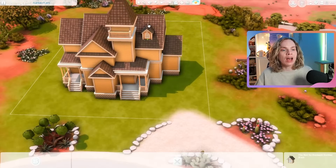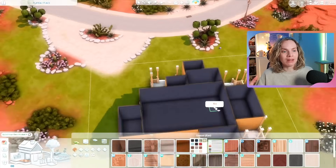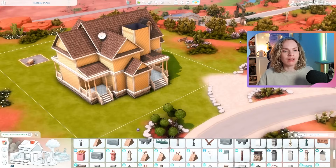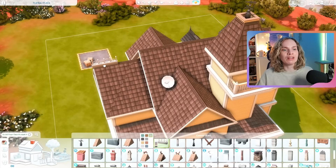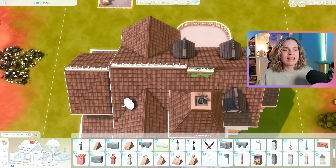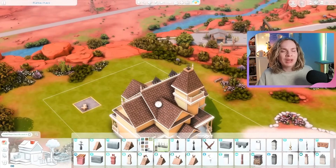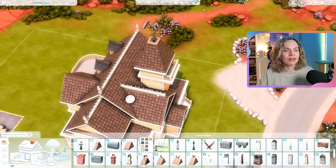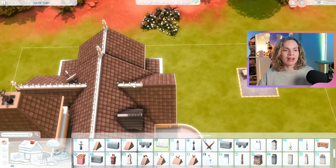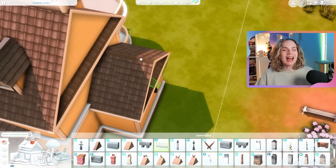I am not doing a strict single-color challenge. I'm definitely using yellow as the main color, but I'm also combining it with some different colors and neutrals to still have it look nice. Personally I'm not really good at making everything the same color, so what I like to do is take one color, use that as the base, and then combine it with some other accents.